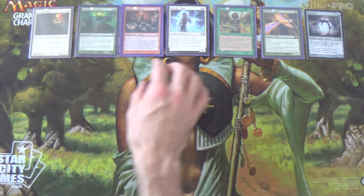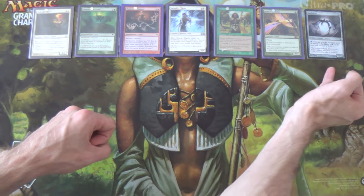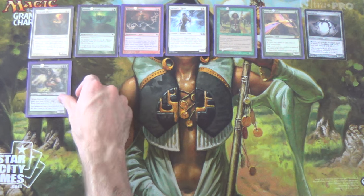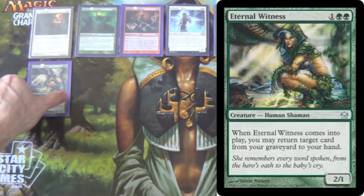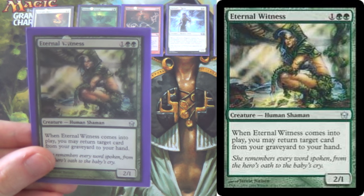This is essentially the combo shell: the combo itself, tutors to find the combo, ramp into the combo, and protection for the combo. Now let's get to our utility picks and the deck's other angle. First, we have a 1-of Eternal Witness, which just goes and gets us our Midnight Guard or one of our auras if we happen to lose them to removal.